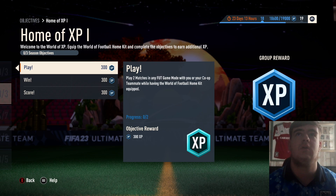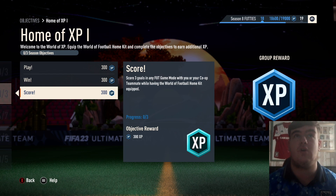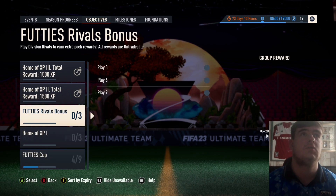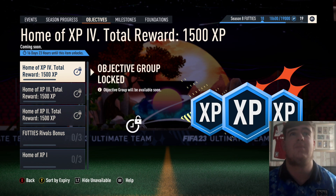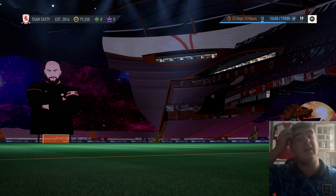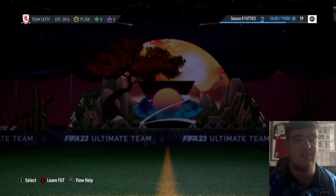Home of XP 1: play 2 matches in any foot game mode with you or your co-op teammate while having the World of Football Home kit equipped — that is for 1,500 XP. There is 6,000 XP in total for doing that, and it's 17 days until the next slot unlocks. What is the point? I'm guessing that's going to be like a 125k kit in the store.